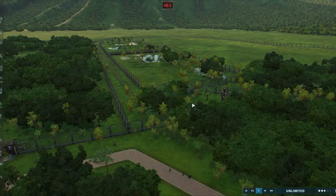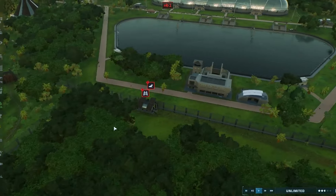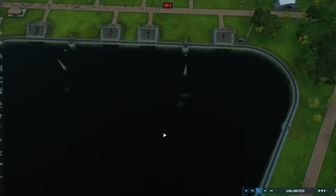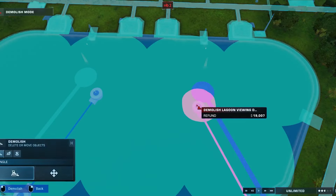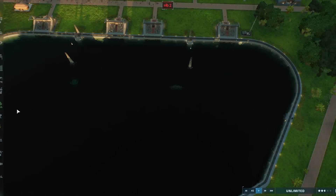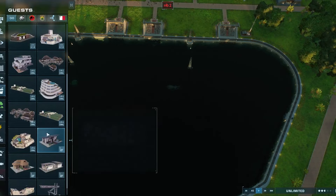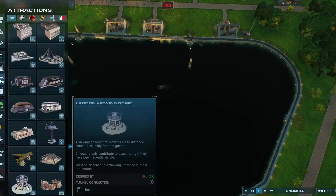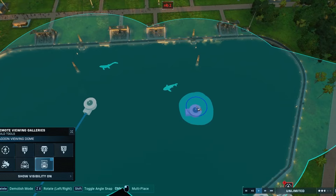Good evening campers and welcome back to Jurassic World Evolution 2. I'm Commander Exorcist. We're continuing our park building project. In our last episode we got the Jurassic Park tour up and running. We synthesized a few dinosaurs, filled the lagoon and the aviary.